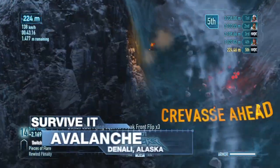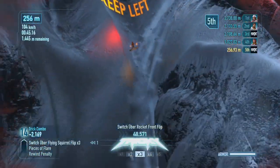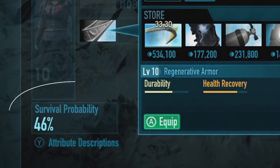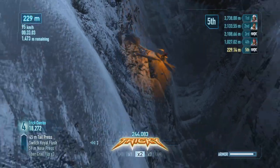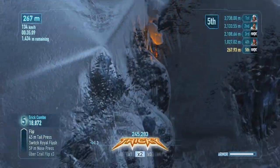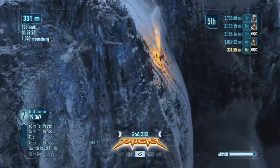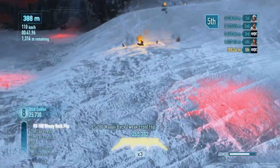To survive an avalanche like this one in Alaska, you'll need to upgrade your armor. This will allow you to take more hits and survive longer. The reverse camera brings a whole new dimension to this track — use this camera angle to help decipher where the avalanche is coming from and plot the safest route down the mountain.